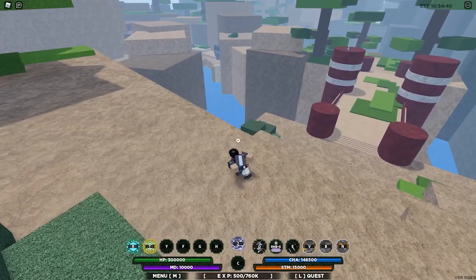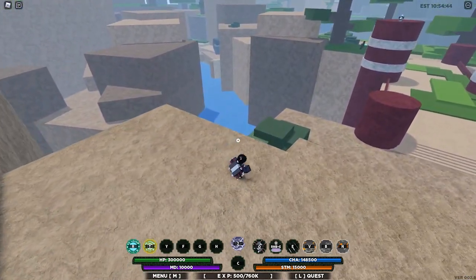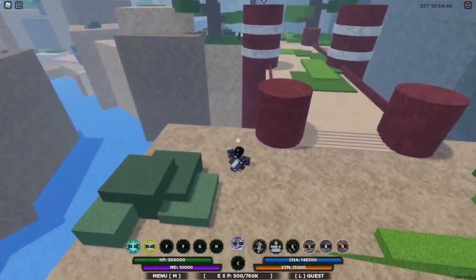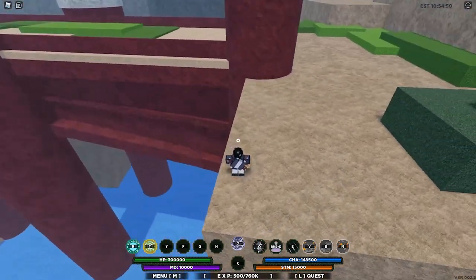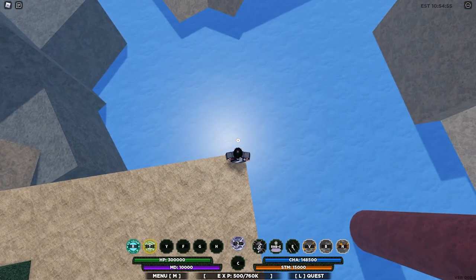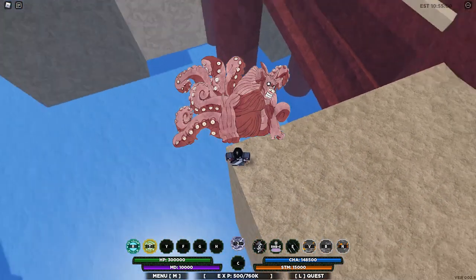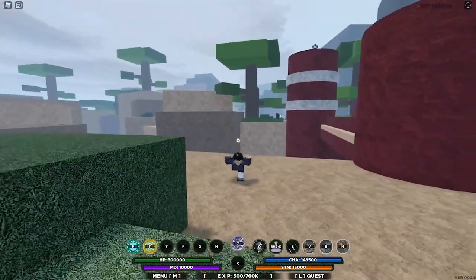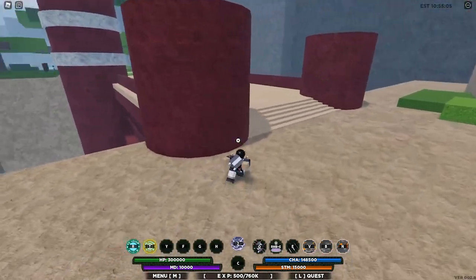If you guys saw where the Two-Tails spawns, the Two-Tails is right here under the red bridge — he spawns literally right there. Bang, a picture of him right where he should be. Matatabi spawns over there, Two-Tails spawn right there.